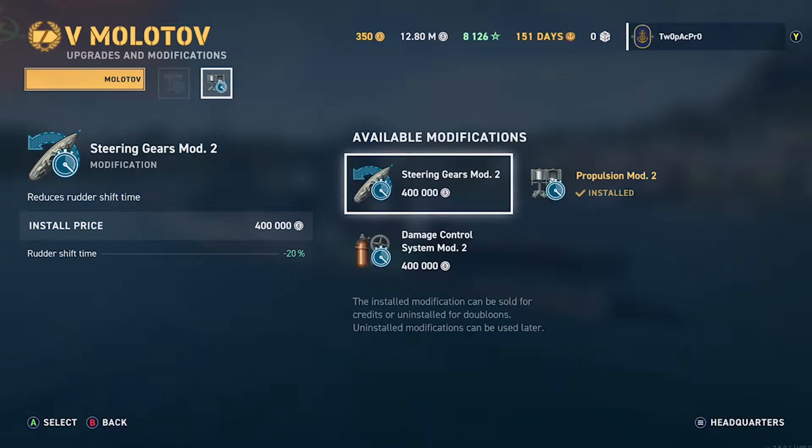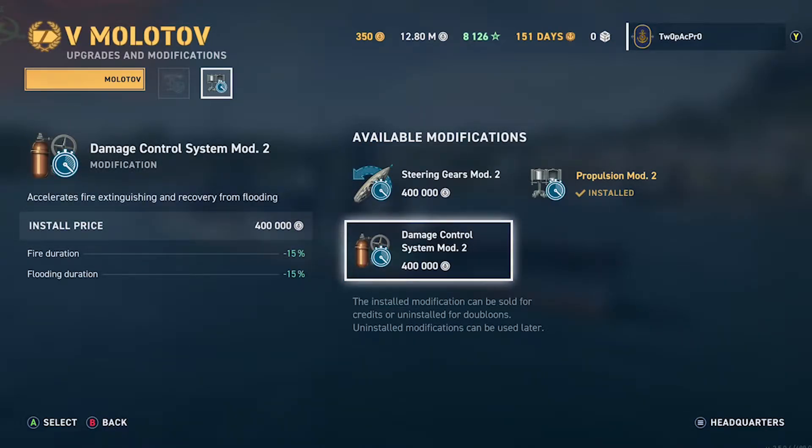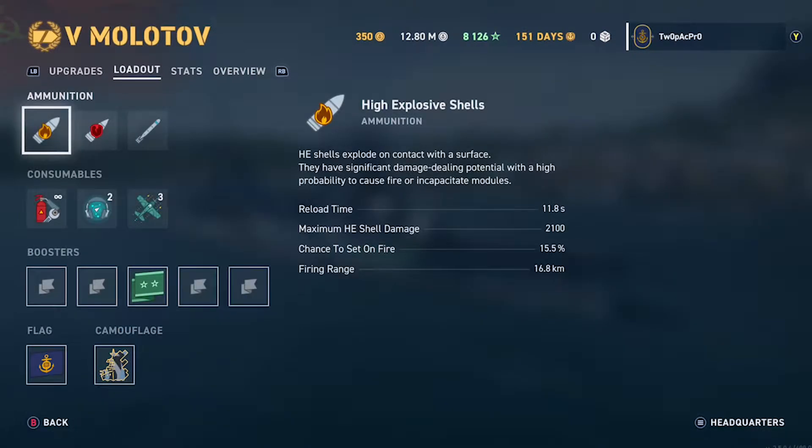It's a bit like the Japanese cruisers in a way — not the best maneuverability. Damage control: it's a cruiser so you're dodging torpedoes anyway mostly, and fires get put out quite quick. The Molotov's got different guns to the Budjani so it takes longer to reload, still got a range of 16.8.